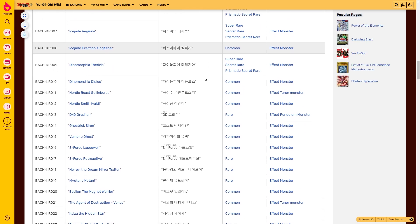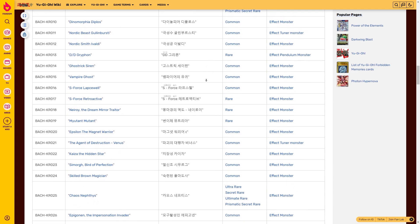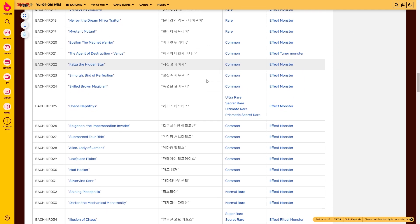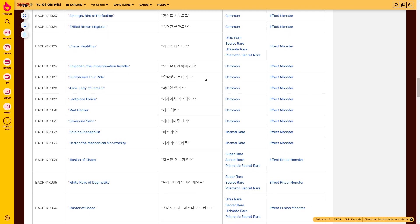It introduces the first support for the Lady of Lament archetype. This booster box was released in South Korea January 19th of 2022. The breakdown of the Battle of Chaos booster boxes is there are 30 packs with 5 cards each. The base set includes 80 cards, or 125 cards in the master set.